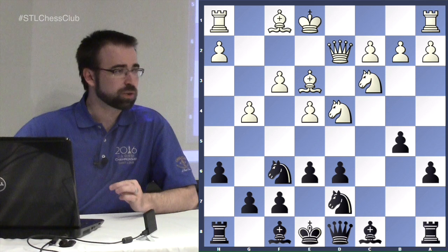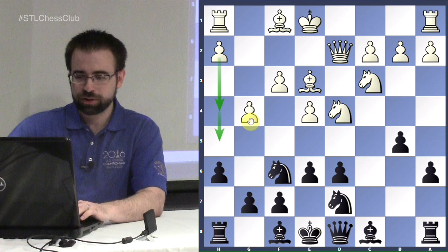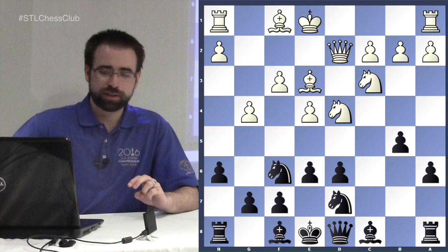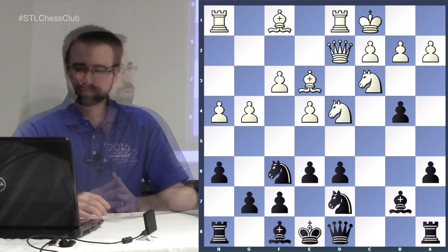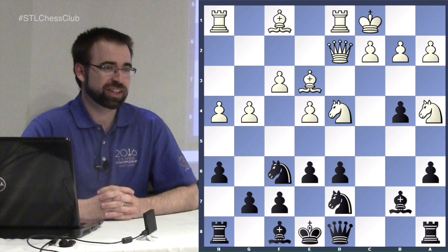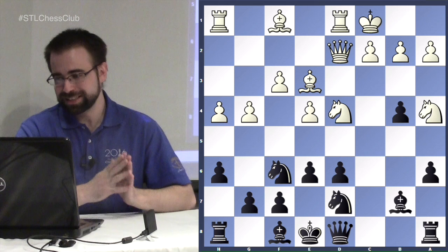Playing h6 slows down white's kingside counterplay for a bit, but castling kingside becomes much riskier in the future. White can later play h4-g5 or h4-h5 and then g5 to open kingside files, so your king may end up in the center. After castles and bishop b7, h4 things get serious. Black can play b4. The most popular response is knight to a4 — though it's a bad move, being the most popular move in a highly theoretical opening.